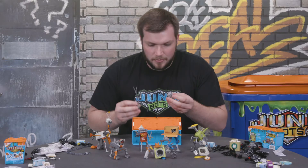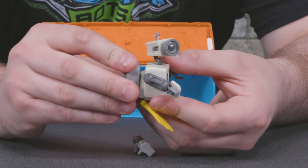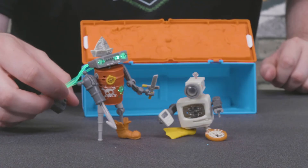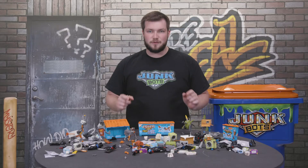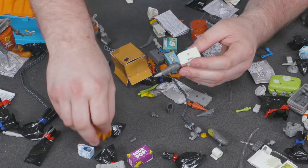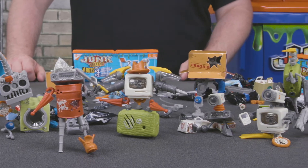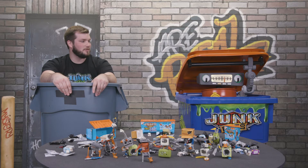I almost forgot — the motion and light modules. You can attach modules to any of the Junk Bots to make parts of them move and light up. You can even change out the modules to make your Junk Bots vibrate or light them up with pieces you get from other kids. You can collect all 36 characters and even rearrange the parts to create your own custom bots. Visit JunkBots.com to learn more about these hunks of junk, including how to get your very own. Come on Jack, we've got an appointment with the landfill.